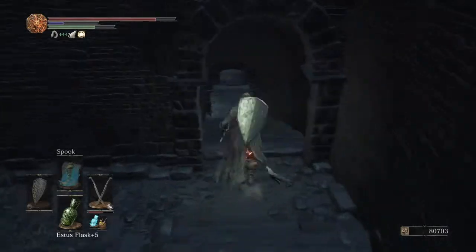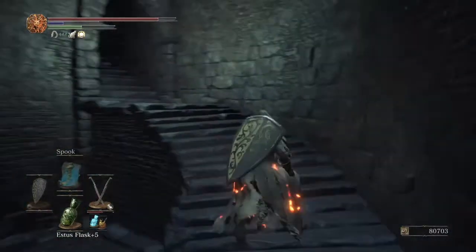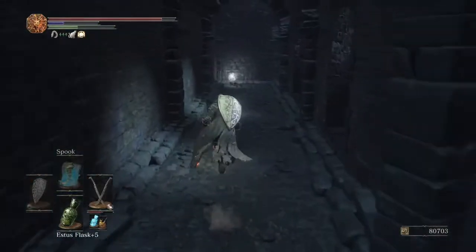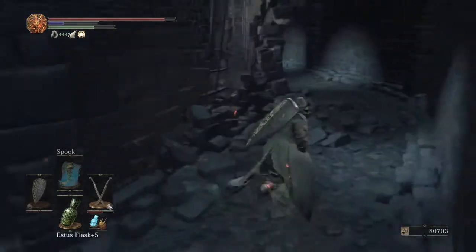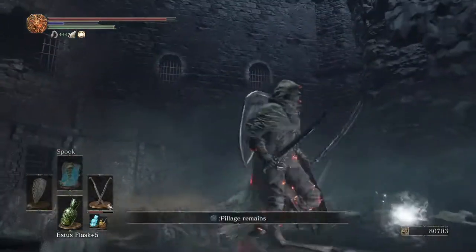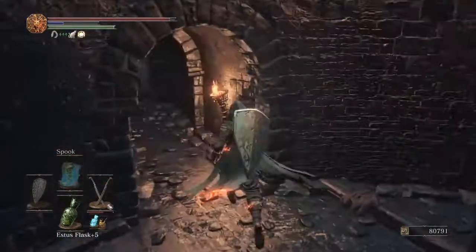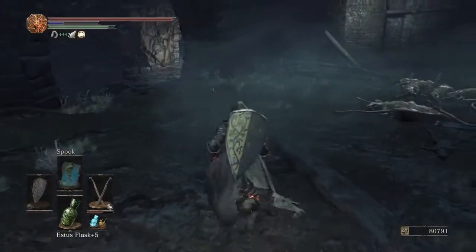Once you've gotten all of Siegward's dialogue we can continue and actually free another NPC from her cell. When you come up these stairs be careful as there are two jailers hidden right here waiting to ambush you. Coming all the way around here you can grab the Jailer's Key Ring. That allows us to go back to the one cell I mentioned we'd have to backtrack to. Dropping down here you'll fight the giant normally up where we are, and you can grab the Profane Flame and some Titanite Shards. This room leads to a shortcut all the way back to the first bonfire - a door right next to it.